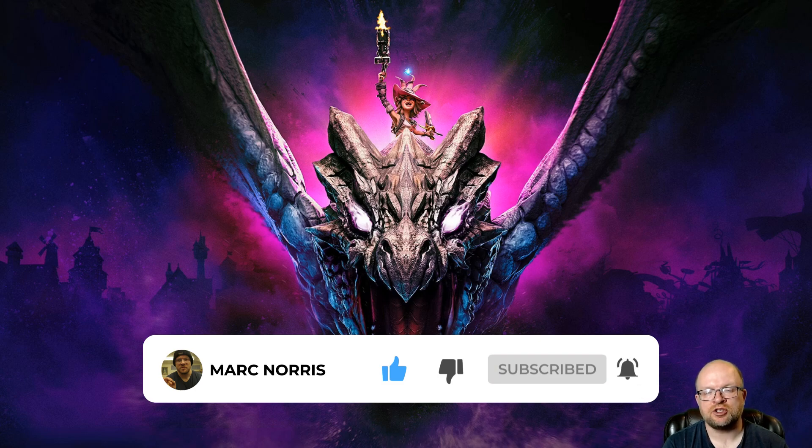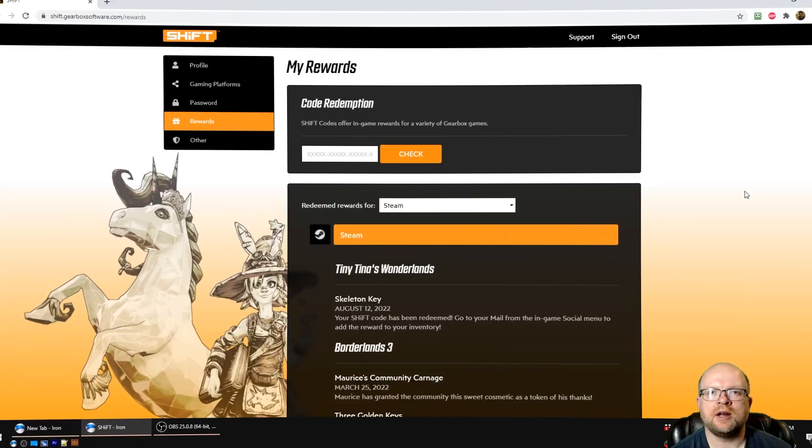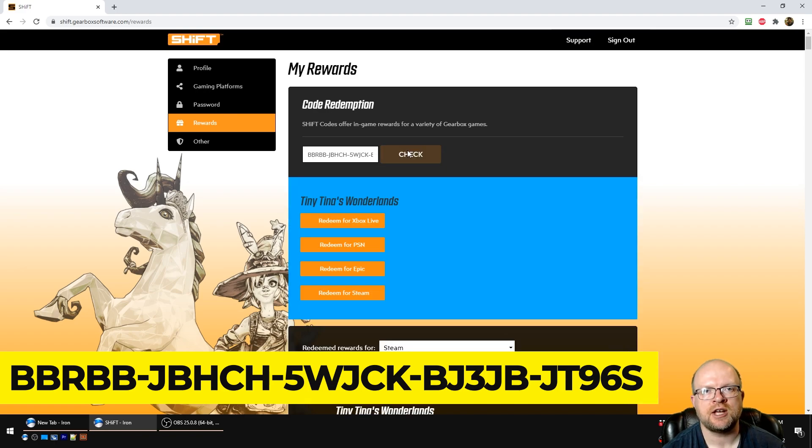Head on over to the shift.gearboxsoftware.com website to redeem the code right now. We've clicked on the Rewards tab on the left, and what we're going to do is put the shift code — which you can find in the video description below — into this box. Put the code in and hit Check, then redeem it.